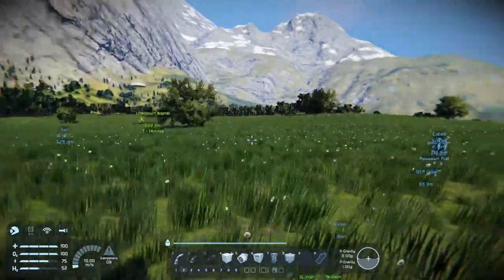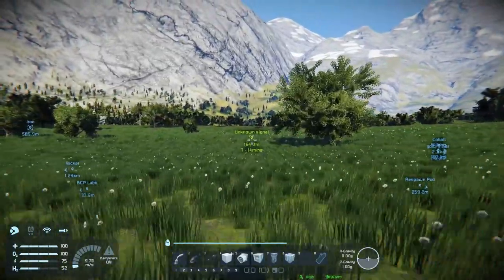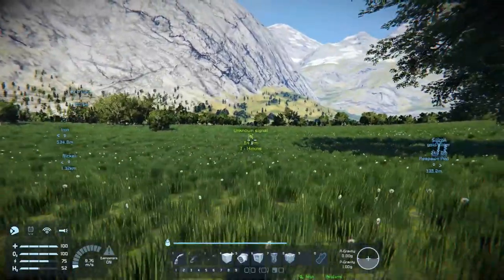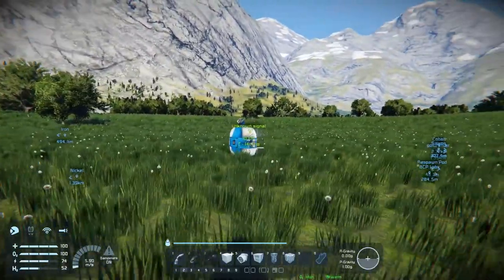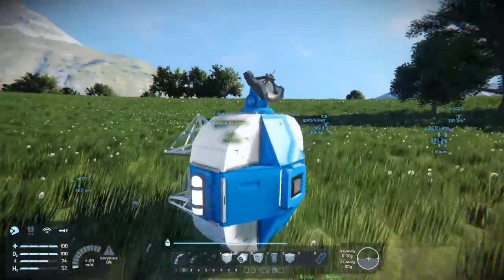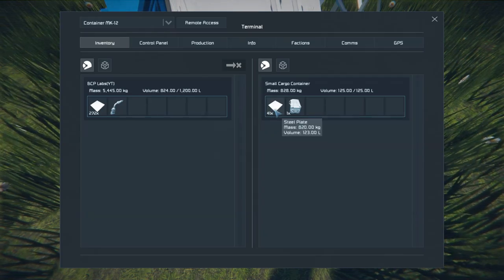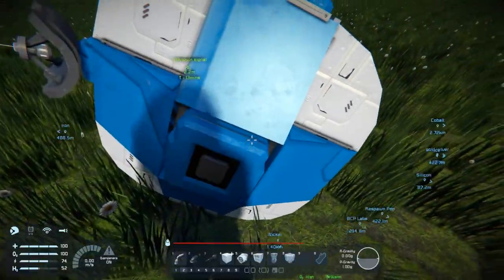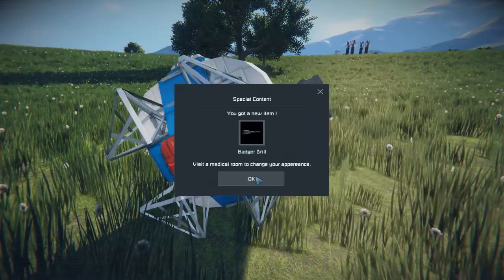We actually saw a strong unknown signal but it was like 55 kilometers away - no way I was getting there. I'm checking these containers hoping for T4 tools - a T4 welder would be perfect right now. So far I've only found suit stuff from these things. It's funny how they always lie on their side like this. I'll take it - oh, a badger drill, yay!